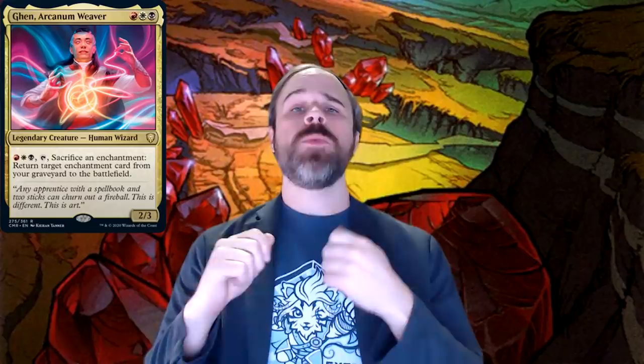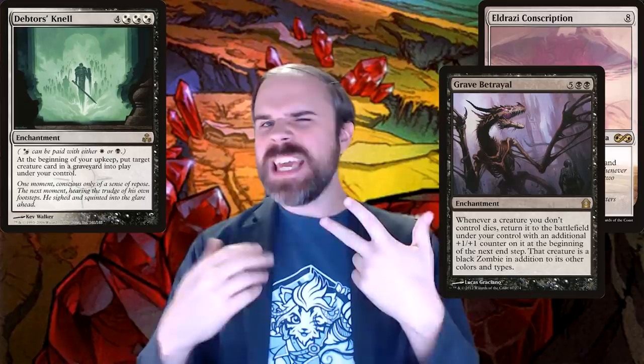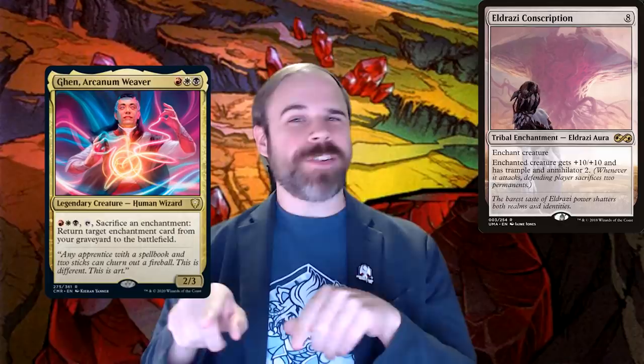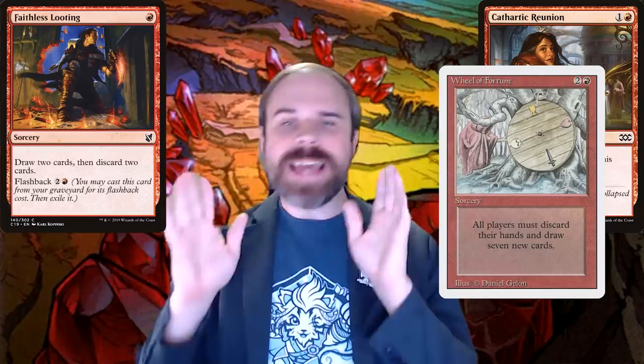So you can sacrifice an enchantment you control to bring back one in your graveyard without casting it? That's right — we're playing with the big ones. I'm talking Eldrazi Conscription, Debtor's Knell, Grave Betrayal — these big, impactful enchantments. Do note that while Genn can only affect your own graveyard, you can still bring back that Eldrazi Conscription on another player's attacking creature, but try to have a plan for that creature after they've killed all your other opponents. To get these cards in the graveyard: Faithless Looting, Cathartic Reunion, and good old Wheel of Fortune.